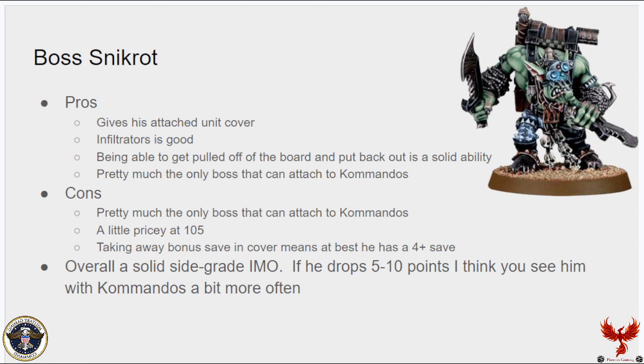Because Snikrot can only go in Kommandos, I feel like that character needs to be a little cheaper to reflect that specialization. Taking away the bonus cover save means they'll have a 4-up base save at best — fine with reduced AP, but mortal wounds will ignore it anyway. Overall I think he's a solid sidegrade. If he drops 5 to 10 points, you see him with Kommandos more often, but at 105 points he's just a little too expensive given how restricted his placement options are.